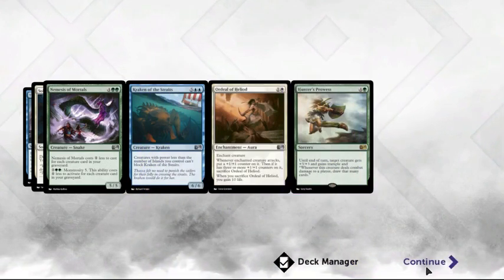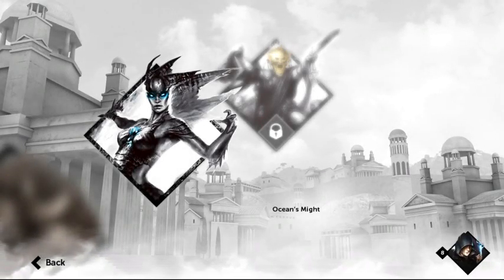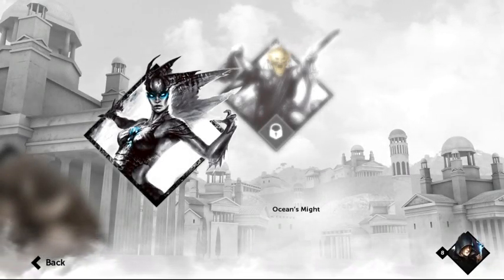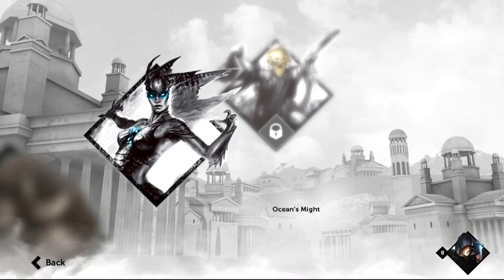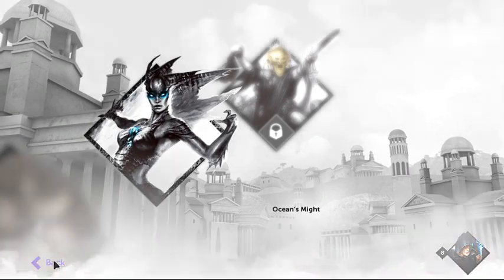The other one is like destroy a target artifact or enchantment or something like that and gain 3 HP. That's a really solid card. I am actually going to go to my deck manager and play around with that.